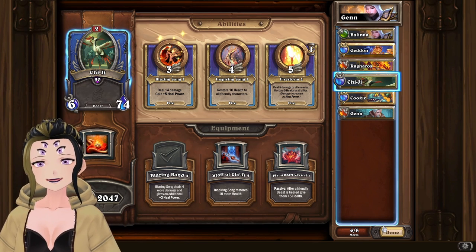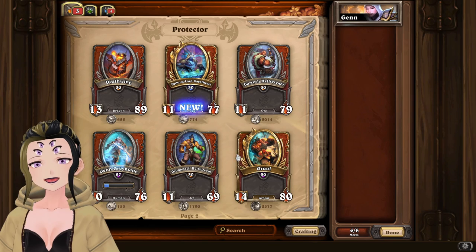On the boss fight itself, you're mainly going to be using Flame Dart, Inferno, and Die Insects. When you need to bring in Chi Chi, you can start using Firestorm and Blazing Song on rotation.